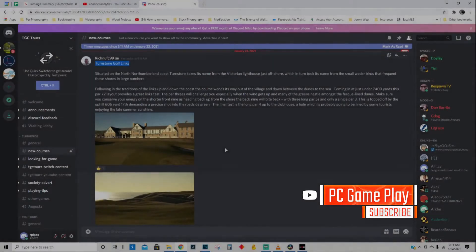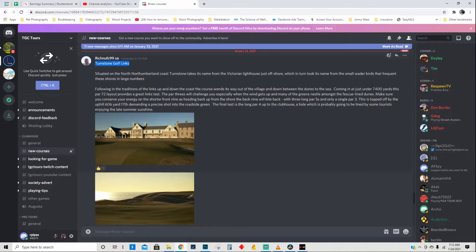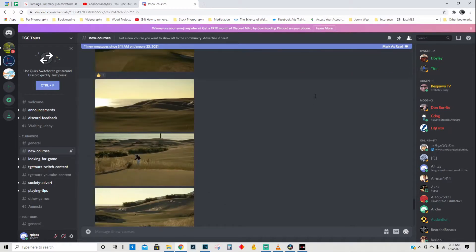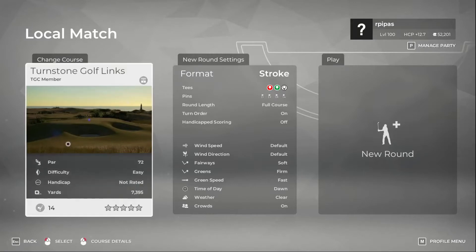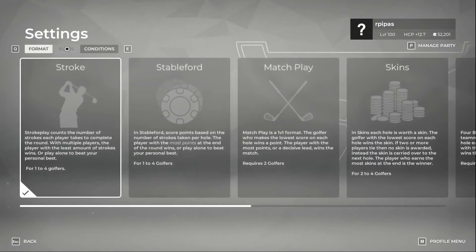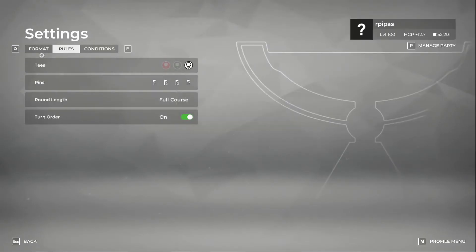Welcome back. Here we are at the TGC Discord under new courses — Rich is creating a Turnstone Gophlings course, taking the name from the Victorian lighthouse just offshore. Just under 7,400 yards, par 72, with three long par fives. We're going to give this one a go. We've got it queued up and we're going to change the rules so we're hitting from the back tees at 7,395.